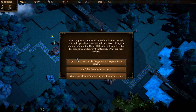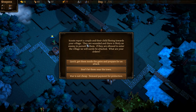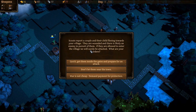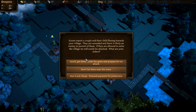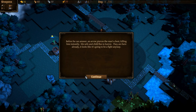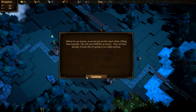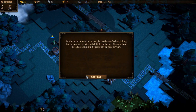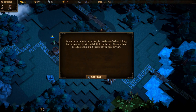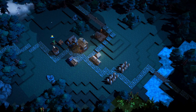And here's the event: scouts report a couple and their child fleeing toward the village, wounded, with an enemy likely in pursuit. If they're allowed to enter we'll surely be attacked. I try to demand payment and also let them in — but before he can answer, an arrow pierces the man's chest killing him instantly. His wife and child flee in horror. It looks like there's going to be a fight anyway. I really screwed that up — I just wanted a cup of gold, man. It's hard running a hamlet.